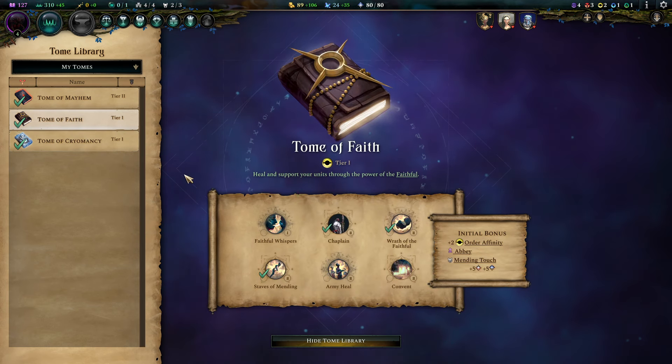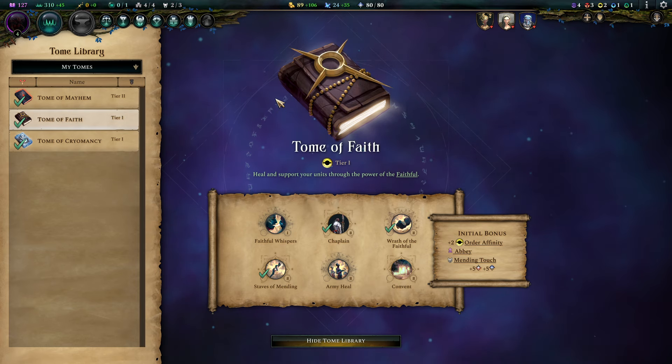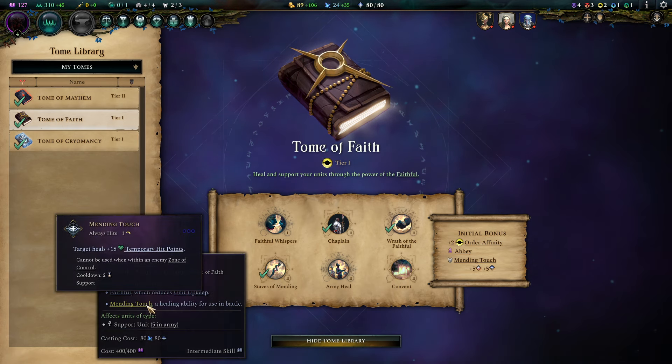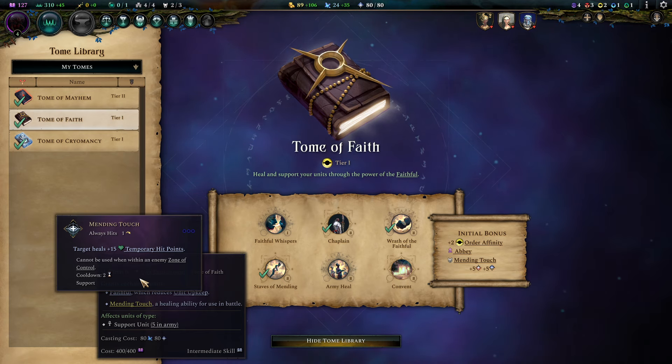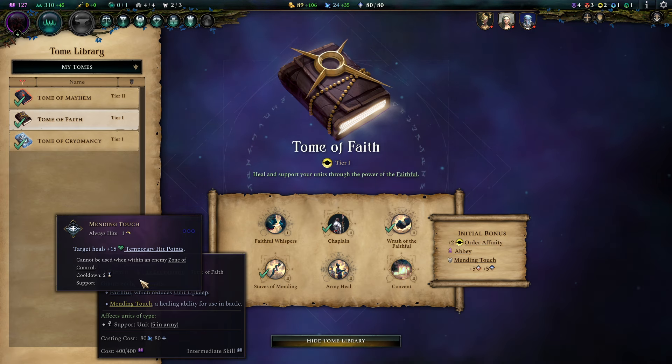The second pick is the Tome of Faith — you could substitute that with Tome of Zeal if you want a more offensive approach, but this is crazy good for several reasons. First off, Staves of Mending gives our animists a touch heal, which means they can heal and shoot, heal and heal — there are plenty of combo options. It's always amazing to have Mending Touch. The Faithful trait is really nice as well; as you can see, I'm already fielding five supporters, and it makes them cheaper.